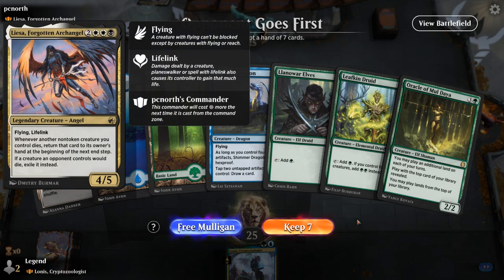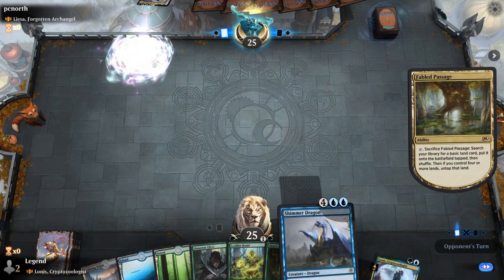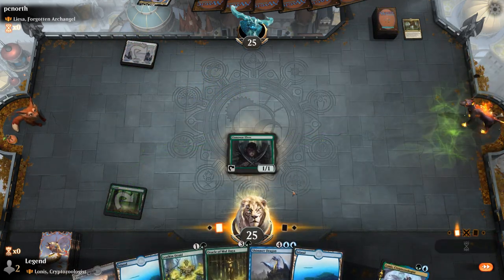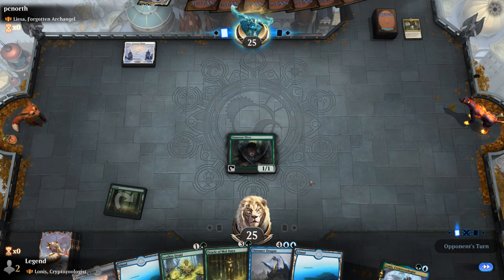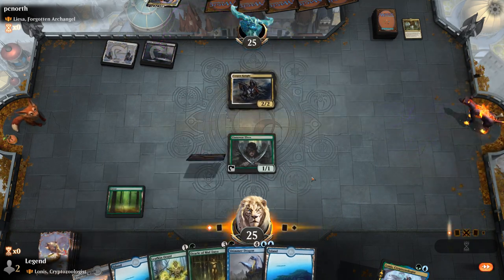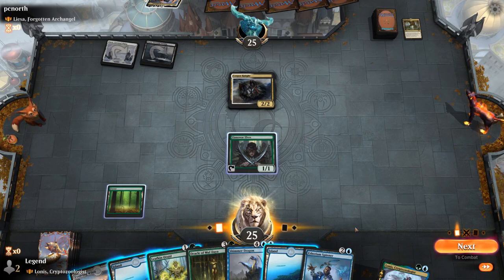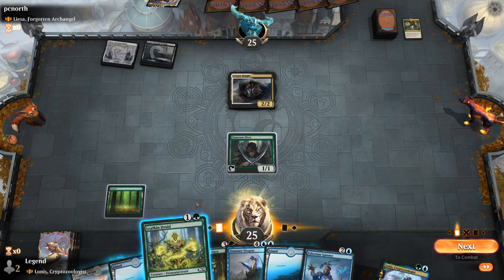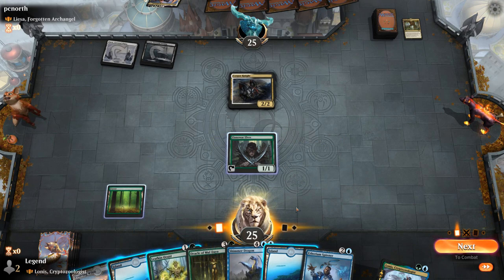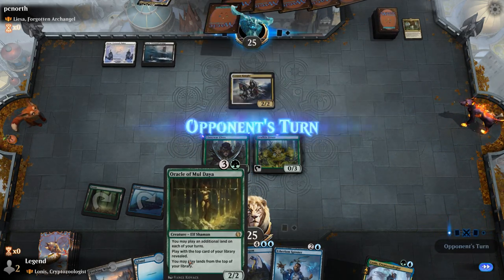We're on the draw, facing off against a Liesa Forgotten Archangel deck — so maybe some sort of Angel or Sacrifice deck. My opening hand's great: early mana acceleration into Oracle, and then Shimmer Dragon, one of the best card draw engines once we get a few clues with Lonis. Corpse Knights shows up. I could play an Ethereum Spinner, and then next turn if Alpha is still alive play Oracle. Or I could play another Leafkin — I think we wait on Lonis even though I do want some clues in play for Shimmer Dragon. Leafkin develops my mana, which is never a bad thing. Let's go with Leafkin and hang on to Evolving Wilds as a way to shuffle my deck with Oracle.